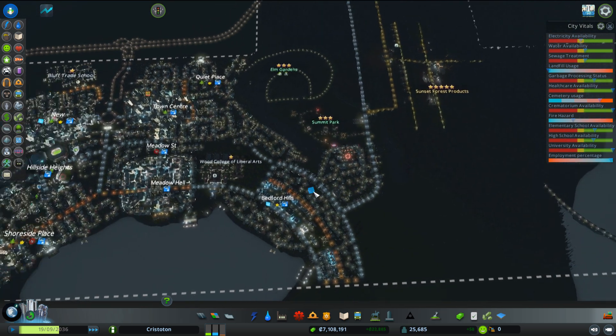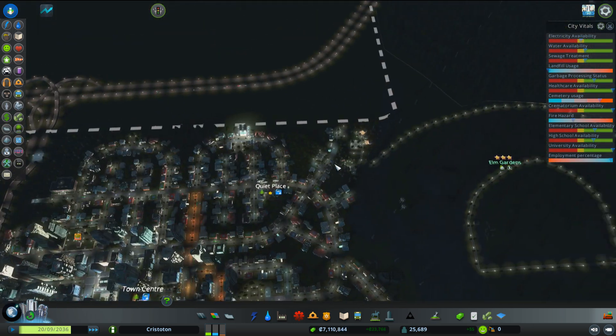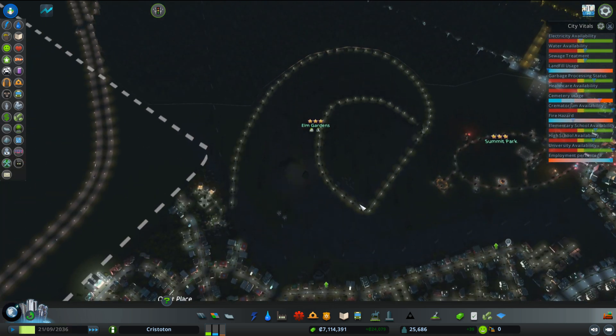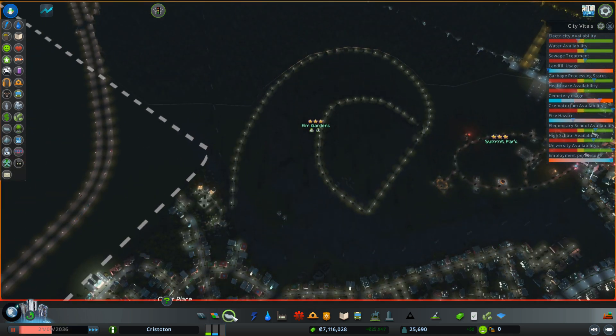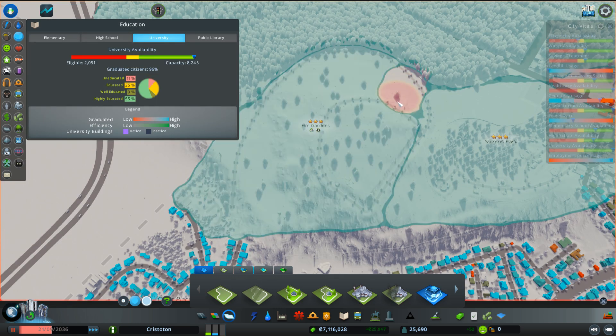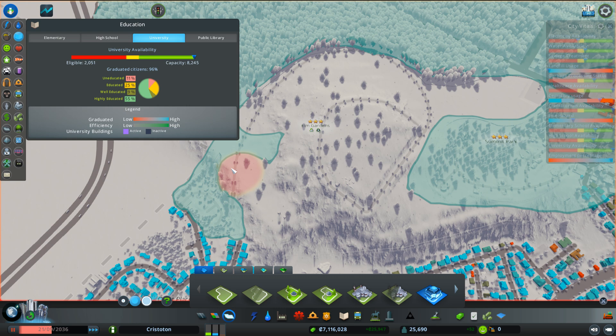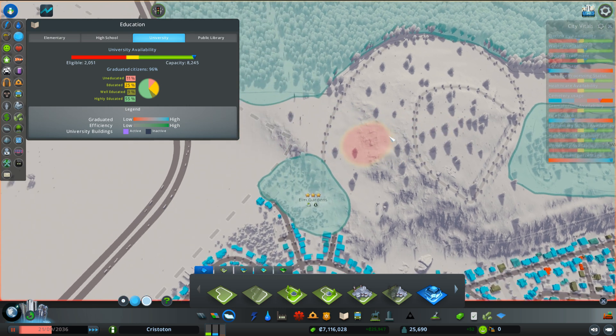It said we should have parks on highly visited areas, so maybe we don't actually expand Elm Gardens up here because no one goes through this area publicly. What we want is parks that are a bit closer to home, more integrated with the city rather than just sitting on the outskirts.